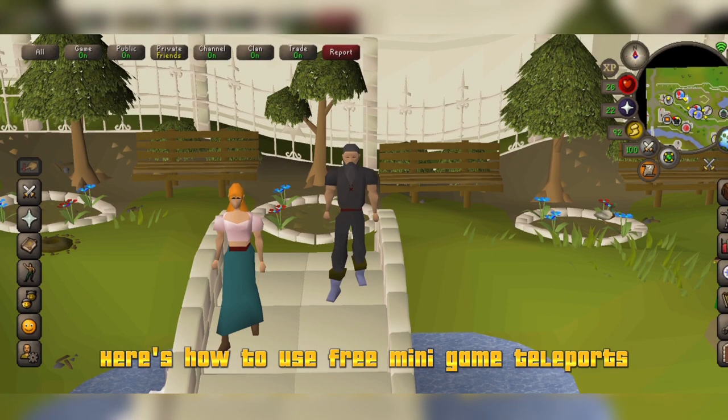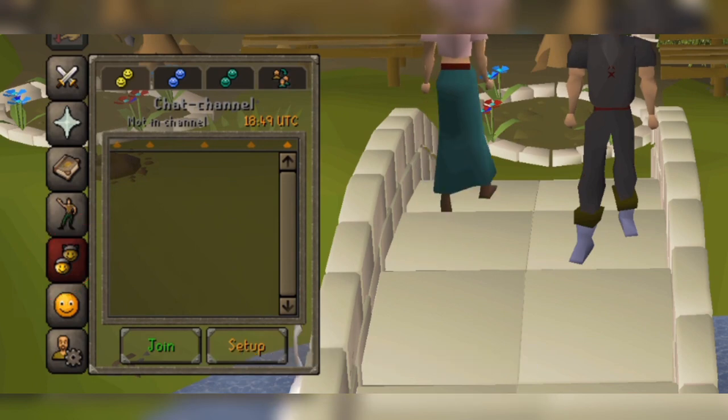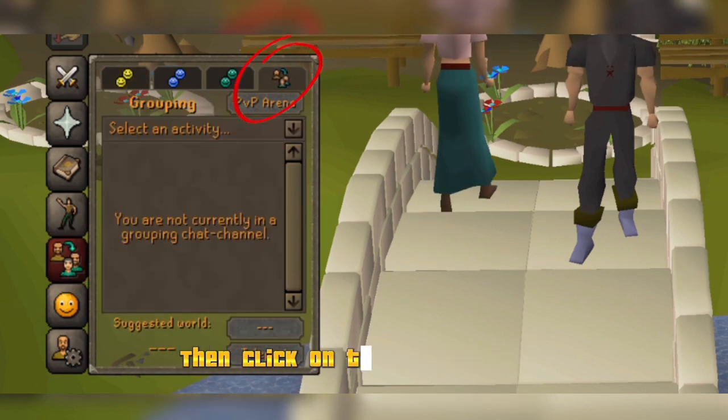Here's how to use free minigame teleports. Click on the clan chat icon, then click on the grouping icon.